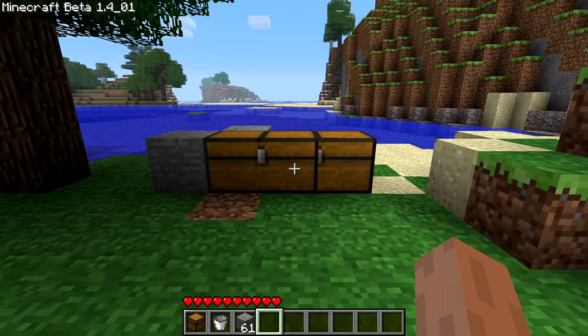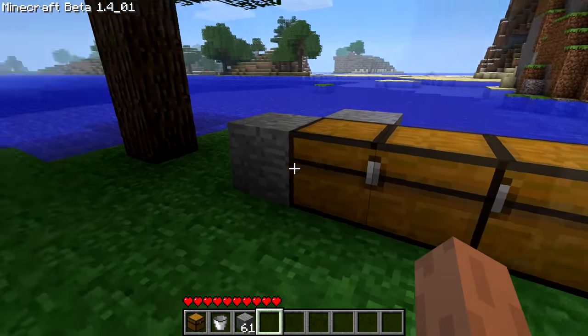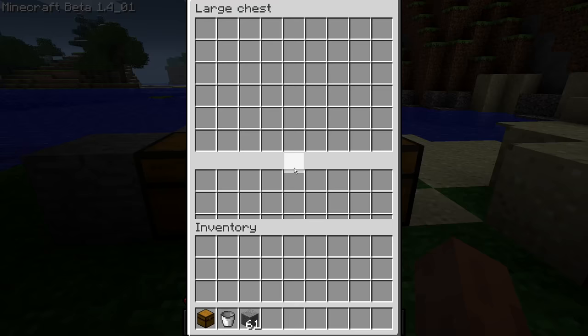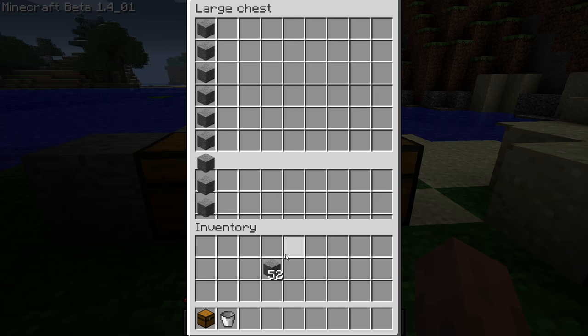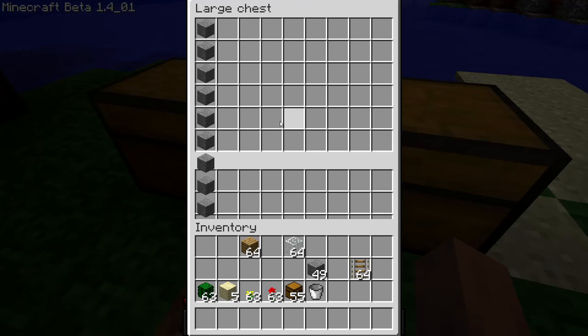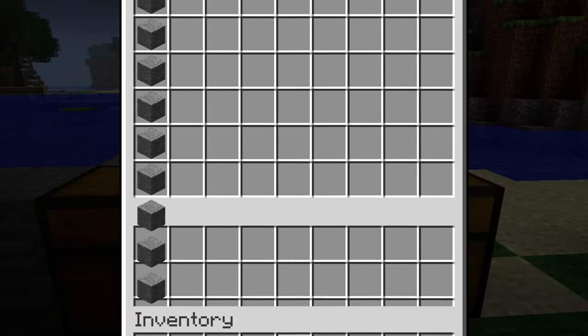So now that we have this triple chest, does it even function like one, or is it just a graphical glitch? Well, let's see. If we open the left chest, we get a normal chest GUI. If we open the right chest, same thing. But if we open the chest in the center — whoa, now this looks a bit broken. By the looks of it, there are actually nine rows of possible item slots, so it does actually work as a triple chest. But because this was never intentional, no GUI for a triple chest was ever created, and therefore it looks glitched.